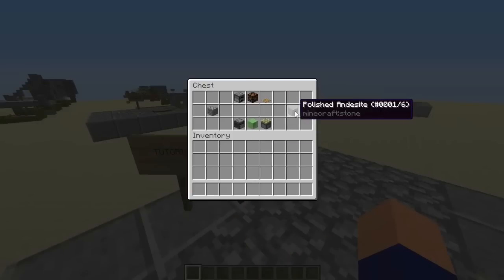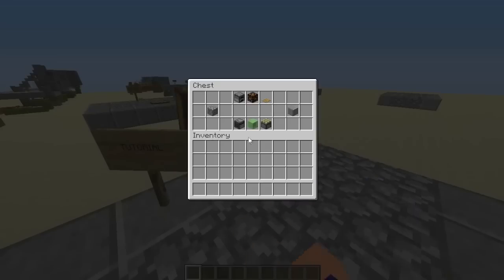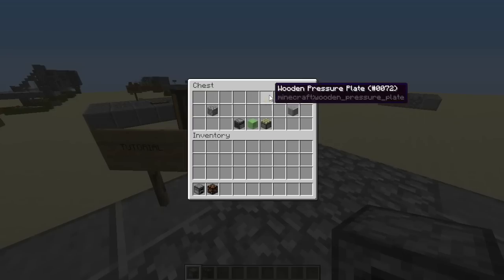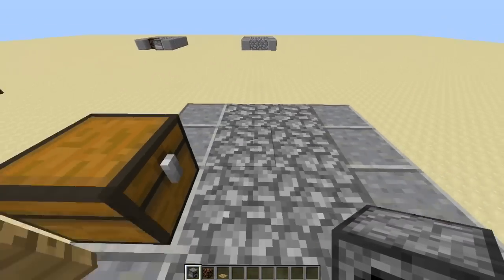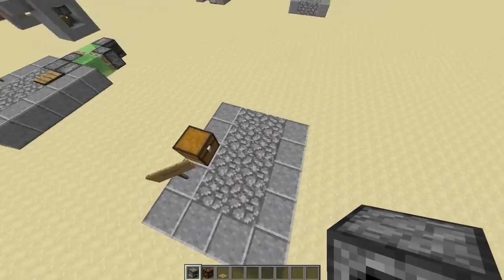Depending on what you want to build it out of is completely up to you. I've been using cobblestone and polished andesite because it makes a nice little frame look. We're going to get the important blocks, which is a furnace or any other block that cannot be moved. I prefer furnaces over obsidian or pumpkins because it just looks a little nicer with a stone setup and blends in with the rest of the machine.